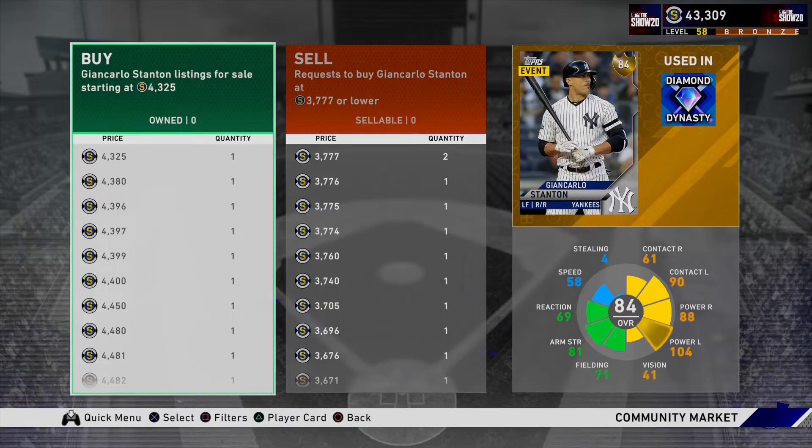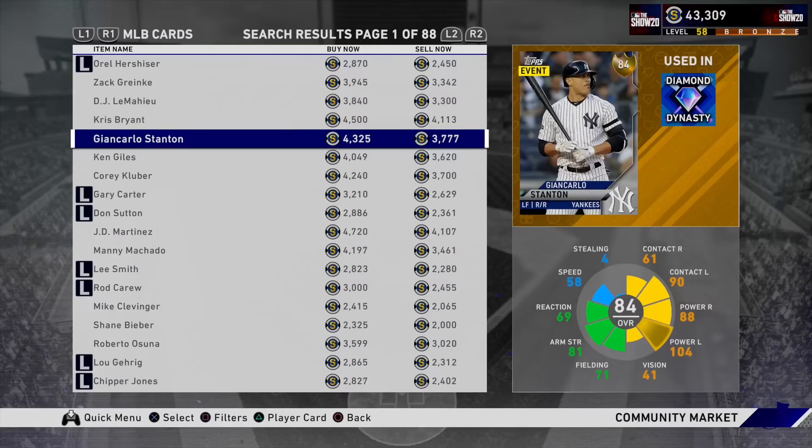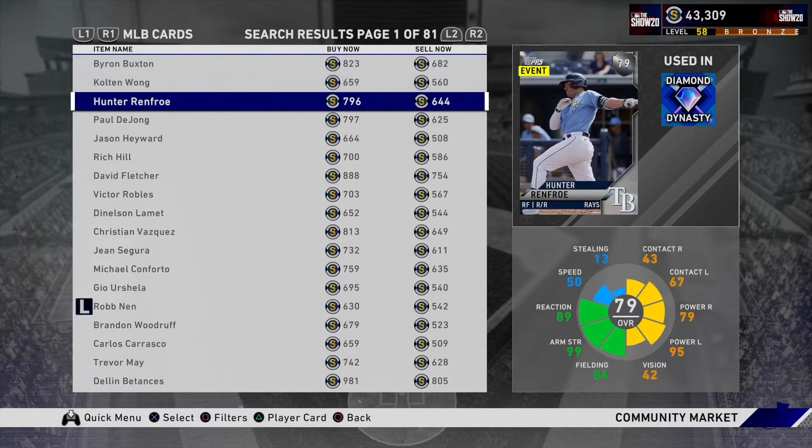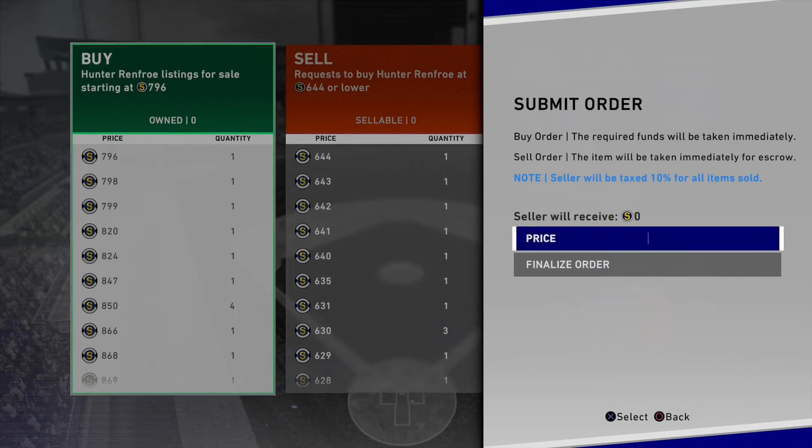So I'm going to cancel that actually because there was another order placed a little higher. So you go 79 max overall — you just try and find a good gap. Like here, Hunter Renfro — create buy order, go 635.